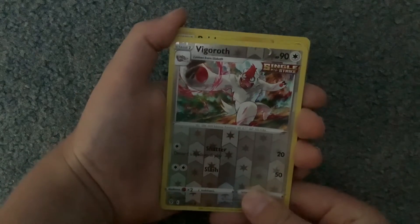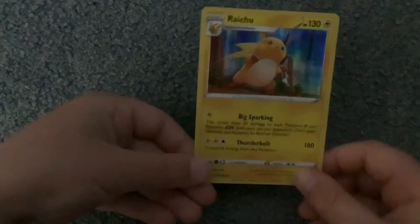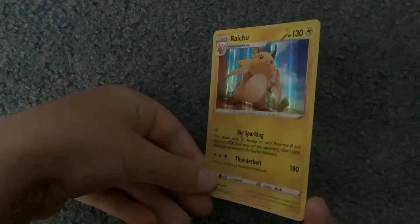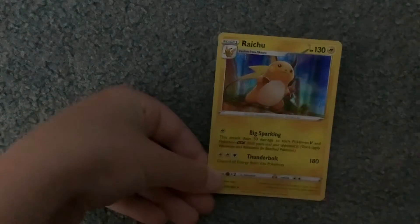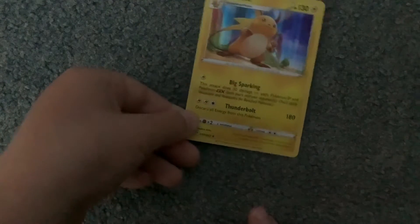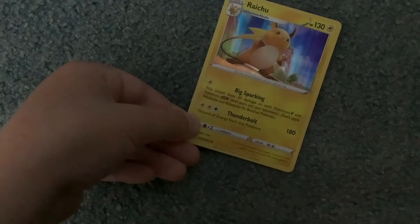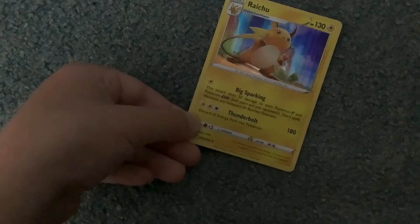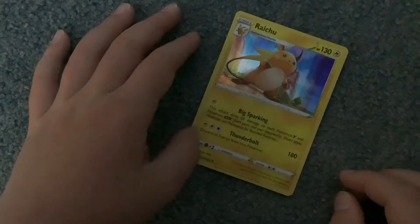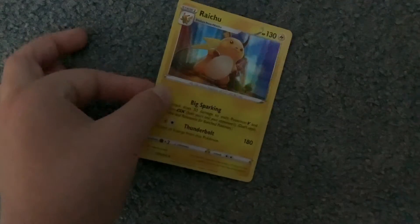And for our rare — oh, not too bad — a holographic right here! Big Sparking Miss Attack does 50 damage to each Pokémon V or GX. This is a strong card, guys — literally. You can attack a V with a normal Stage 2 card, which is pretty weird.